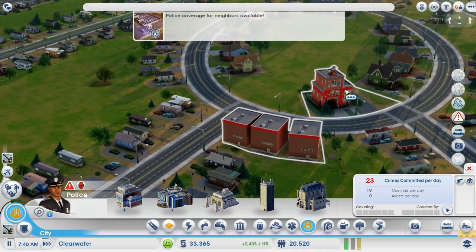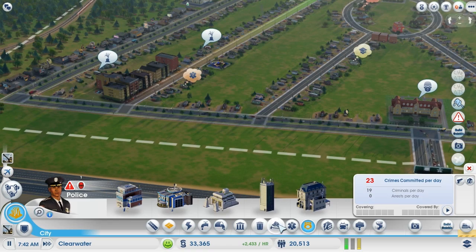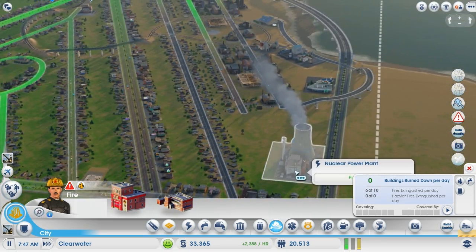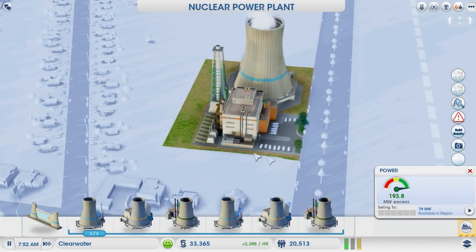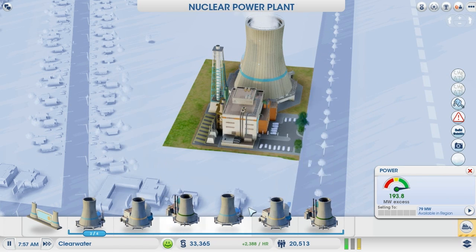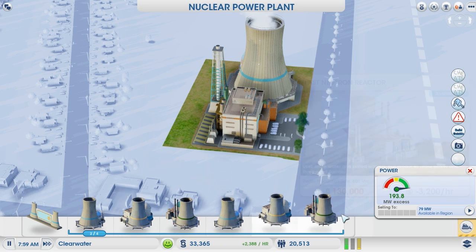I heard the fire alarm — where is this fire? Seems like we're managing the fires pretty well; no houses have been burnt down, so that's a relief. Especially you don't want the nuclear power plant to just be crumbling down. Worker education level is only moderate, nothing too good at the moment. I don't remember these reactors having different colored bands before — that's pretty cool though.